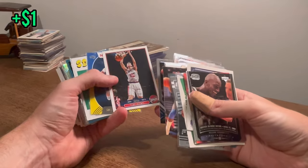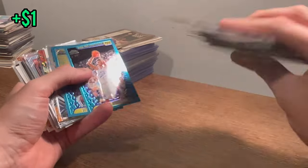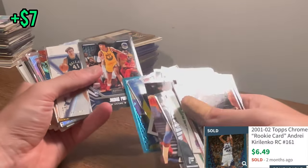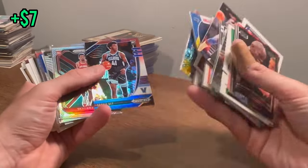Yao Ming — that's a cool card, I like that. Second year, I believe. Cole Anthony yellow and blue. Karolino — that's a pretty rookie. Jared Wallace rookie. Jordan Poole Playbook rookie — very, very nice card. Saddiq Bey red, white, and blue. Skylar Mays silver.